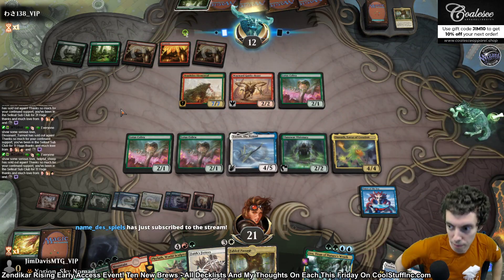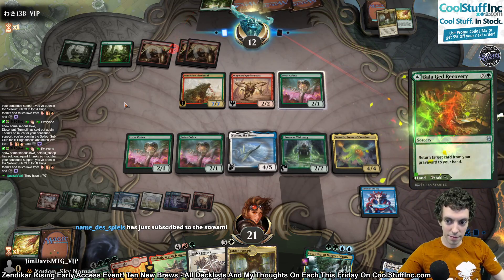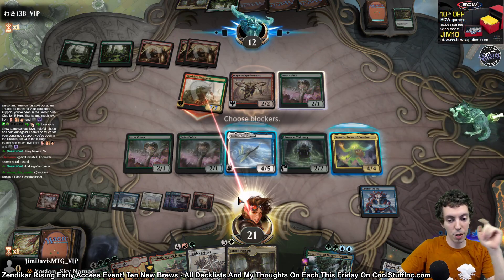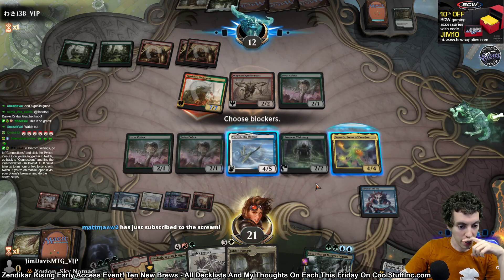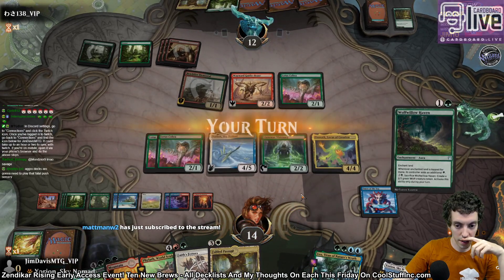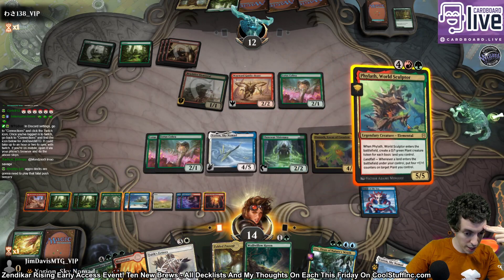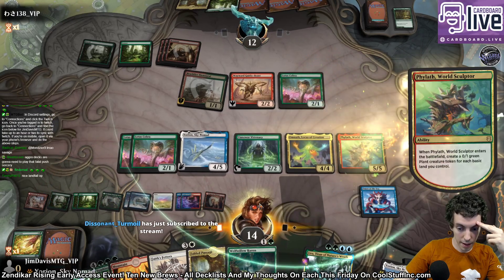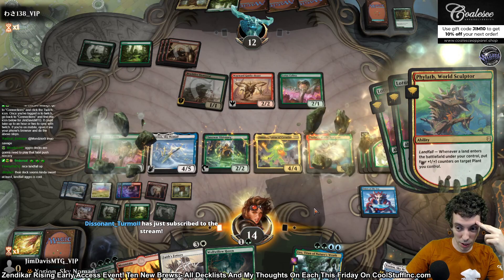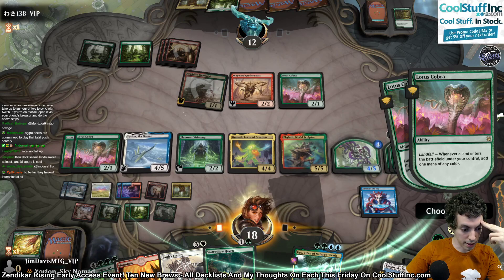They're still playing Magic — they're in this game, they're here to play. A 1/7/7 comes into play. Wolf Hollow Haven. Okay, so we're going to play the World Sculptor thing. We're going to make the tokens and we're going to play Fable Passage — and we're going to do everything that's ever happened to anybody ever. Make a White and make a Green.